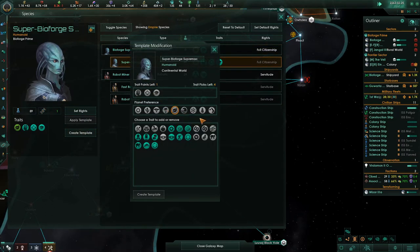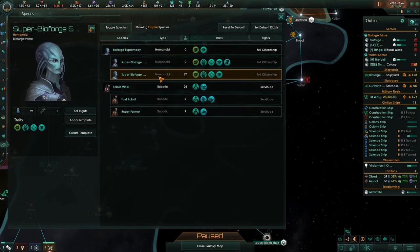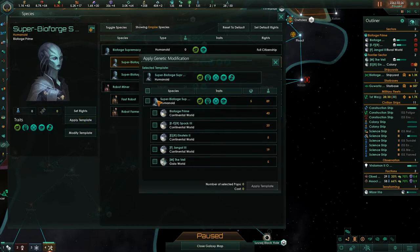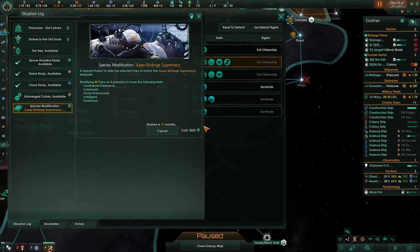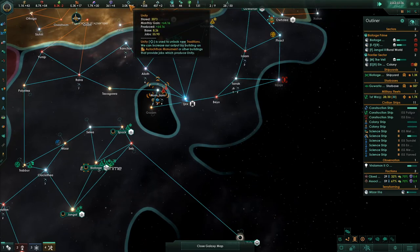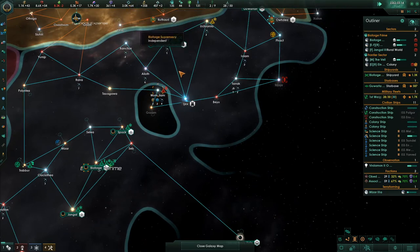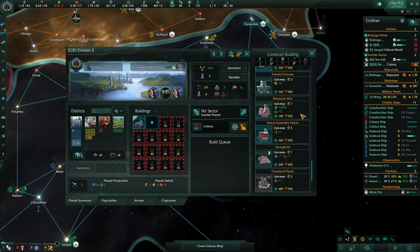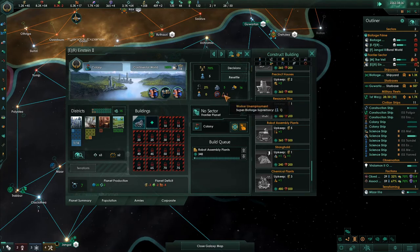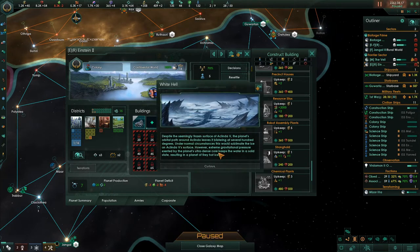EF means we have focused our districts on energy or food, so when we're specializing robots we have multiple options. Our species earned another trait point. We could take research or unity from jobs - yes, we'll take unity from jobs. In order to apply this template to the whole species you have to hit apply - it creates a research project taking 31 months to complete. Then we'll be earning more unity per month. Right now we're only earning a paltry 64. This colony has shown up - get them robots.